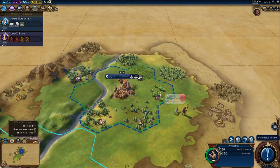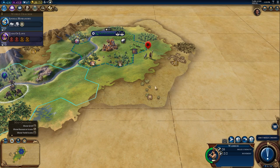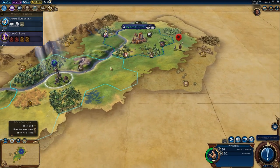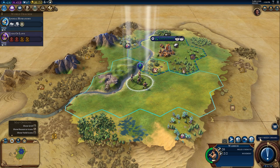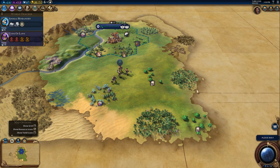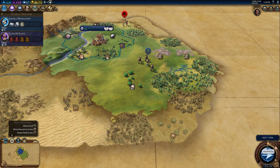Oh, we got barbarians already. As far as I understand, if these barbarian scouts find you, they'll go back to the barbarian camp and send barbarians at you. I think if you kill the scouts before they get back, no barbarians will come at you. But this is going to be a problem — there's obviously a barbarian camp down here. So I think we're going to bring our warrior back and get ready. There's some desert down here, which is a little disappointing, but you can't have it all.